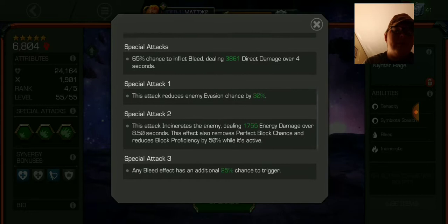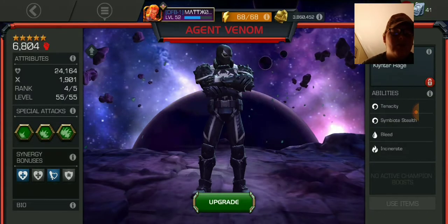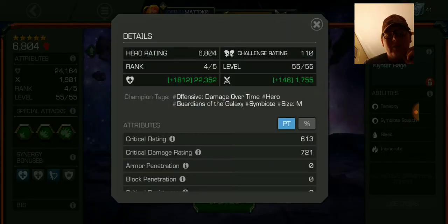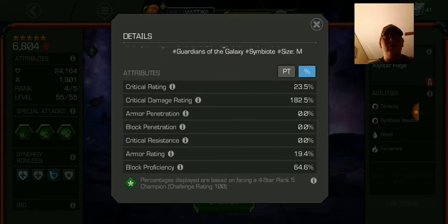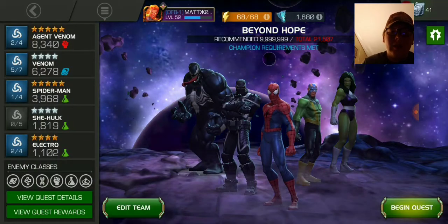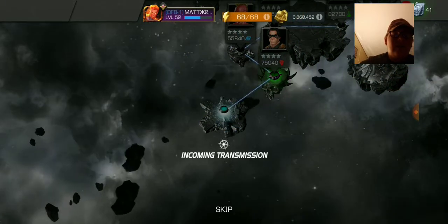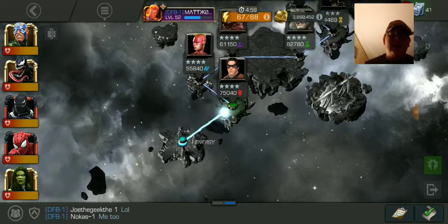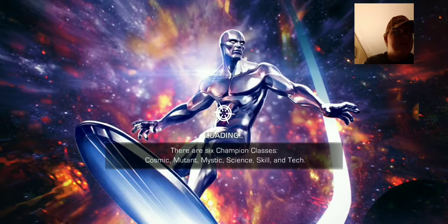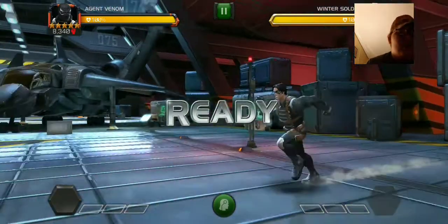This is Agent Venom rank four gameplay. I just showed all the stats real quick, showing the synergies — I've only got two of him — his active, showing more of his stats. Man, I love this champion. He's way better than people think he is. He has some solid damage output, and I'm going to take him against some Room of Legends Winter Soldier.